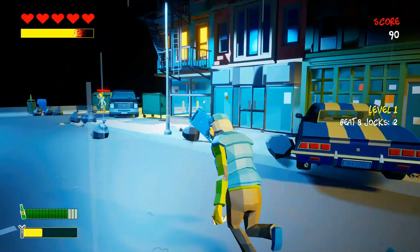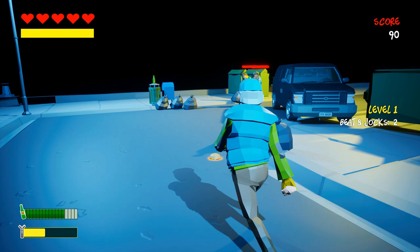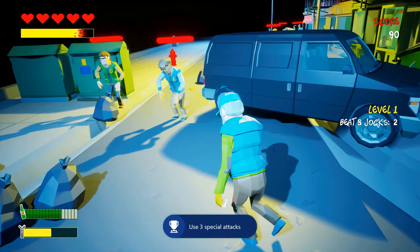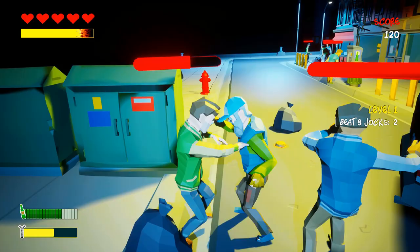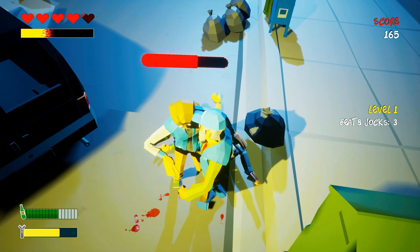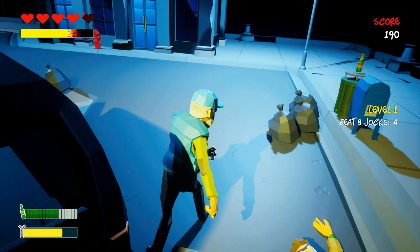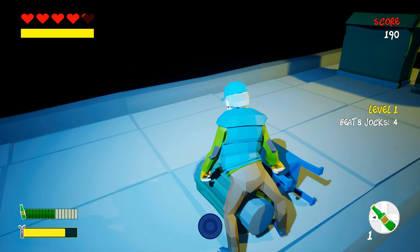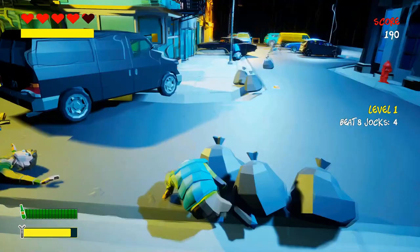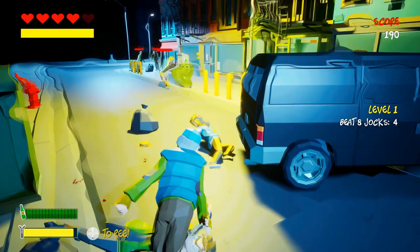The walking takes a little getting used to but it's not too bad once you understand it. There are items around like burgers which give you health back. I just did a special ability — hold R trigger and hit B, it does that kick. There are also bottles to collect; we need 11 of them. You can drink a bottle by hitting left on the d-pad — I think it makes you move faster and fills your bar more. You have to drink sometimes when that green bar in the bottom left starts going low.